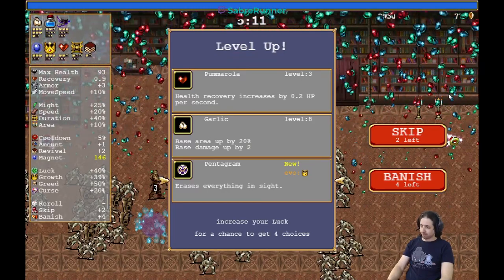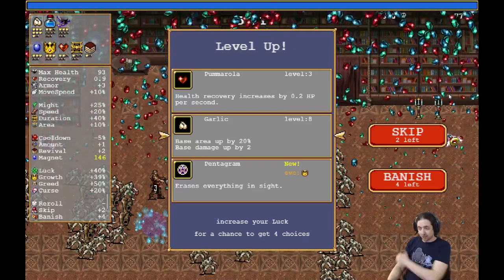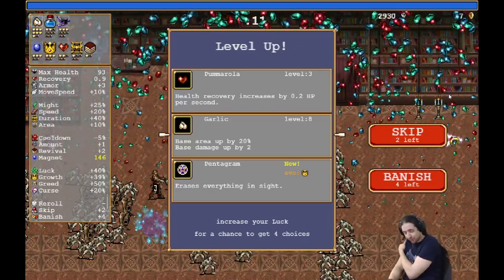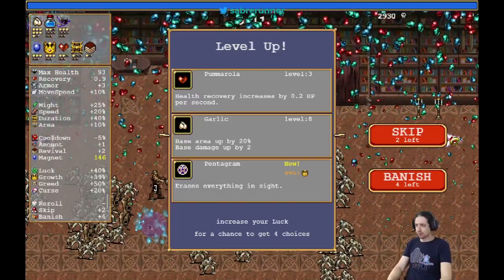Here comes the pentagram. I'm not going to pick it up right now, because I want the garlic and then I want to evolve it. The pentagram will erase that chest, but we will pick up the pentagram later.